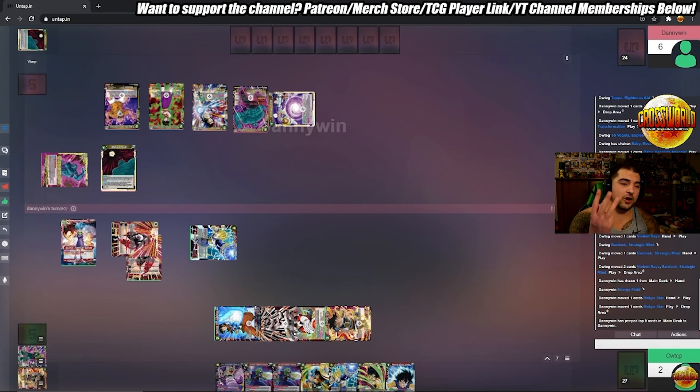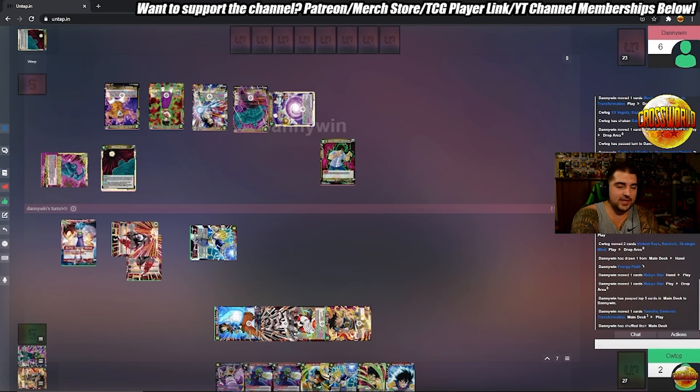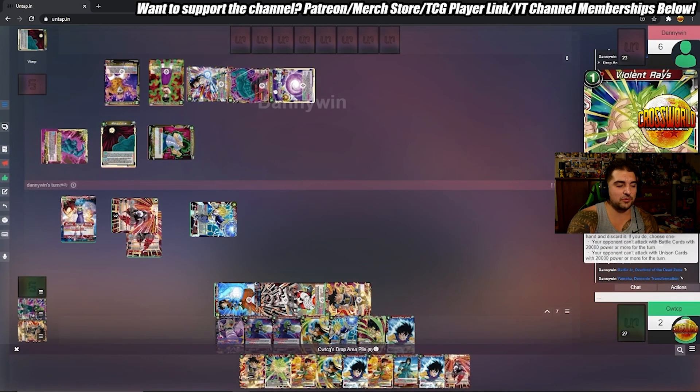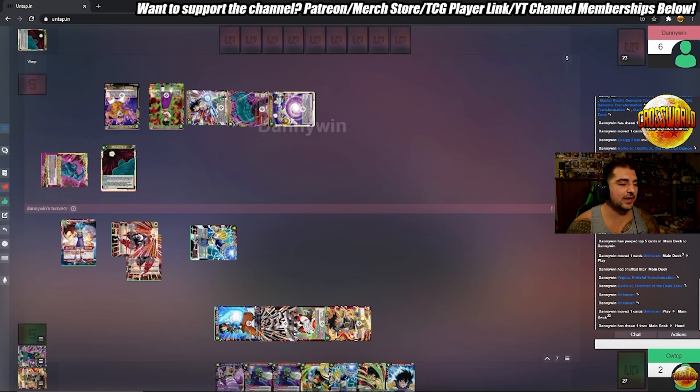I check my drop area — I have nine cards, so I'm three cards off from smoke dragon, which is one reason I shotgun violent rays there. A lot of his deck is 20k or higher with servant, so you have Yamcha and Garlic Jr. He tries to swing but I remind him I played violent rays and called battle cards, so he's just playing a two-drop blocker, which is a 20k blocker. That's why I shot-gunned violent rays — to get more cards in my drop area, and also his deck has a lot of bigger attackers. He cycles it out with servant.